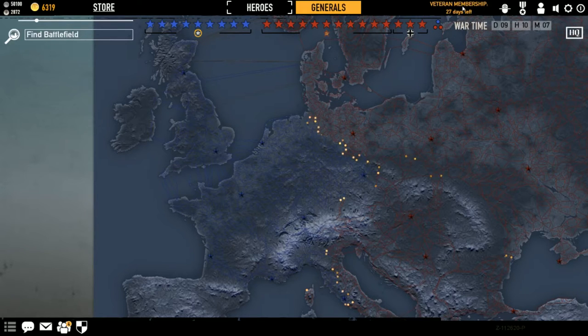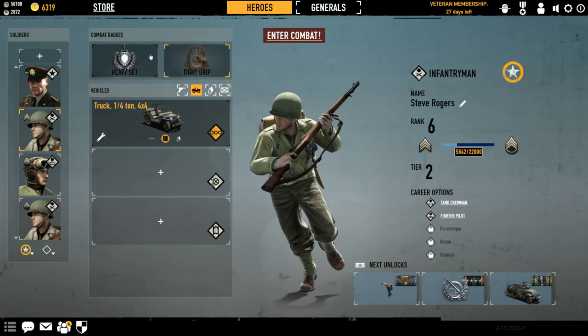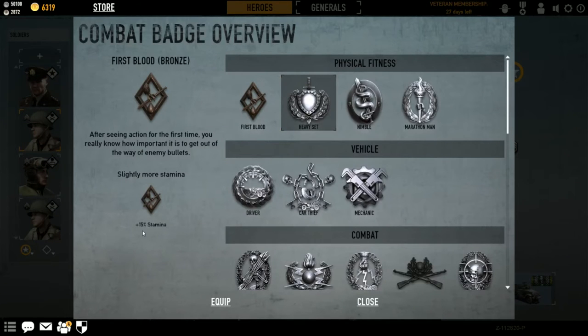Next to that is my veteran membership — my premium runs out in 27 days, but I'll definitely be getting another 90 days afterwards. After that there's a little icon that looks like a ghost with arms stretched out, which takes you to the training mode known as First Blood. This will teach you how to use semi-autos, bolt actions, LMGs, SMGs, sniper rifles, hand grenades, knives, pistols — if it's in the game, it's in this training mode. When you complete First Blood, it gives you a badge called First Blood, which grants 15% extra stamina.